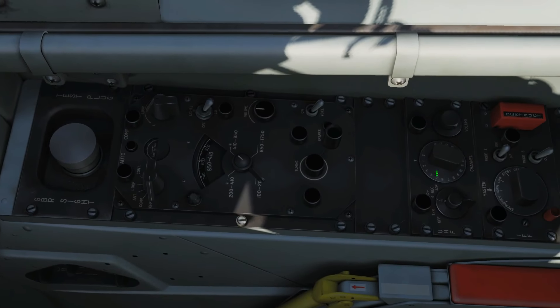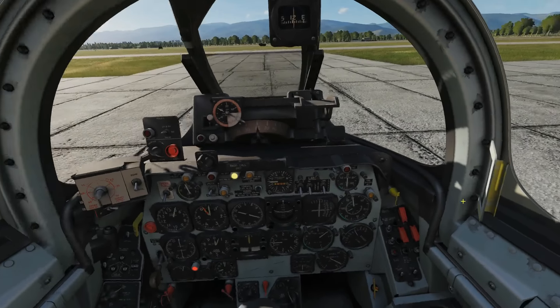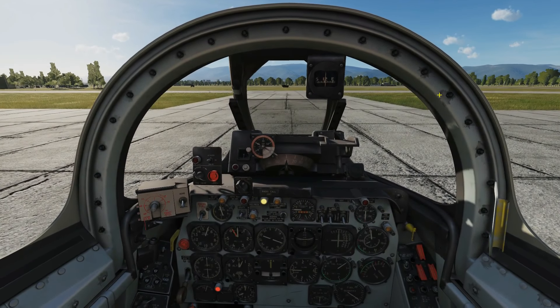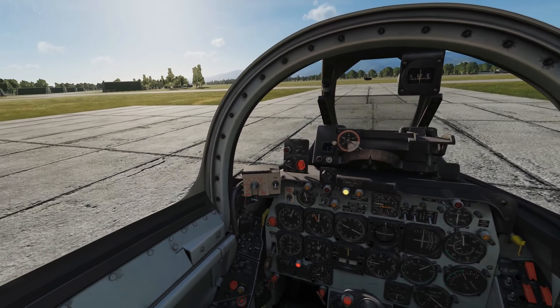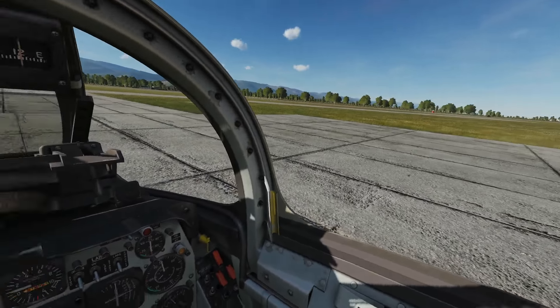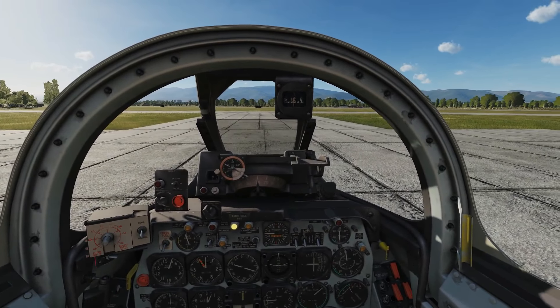So what we're going to do is set it now to preset channel 3, which is 262 AM. Try again — come on tower — and there we go. As simple as that, nothing more to add, super simple. I hope that helps and see you later.